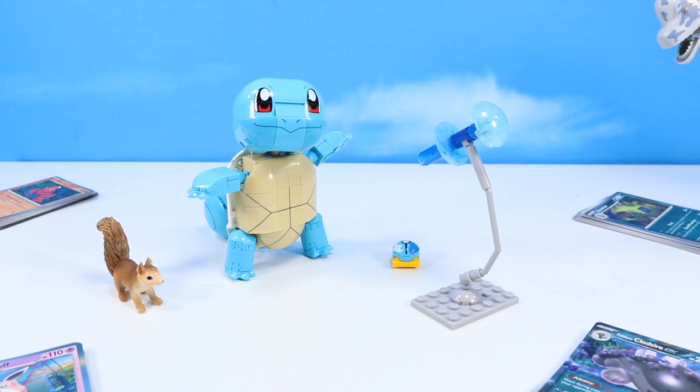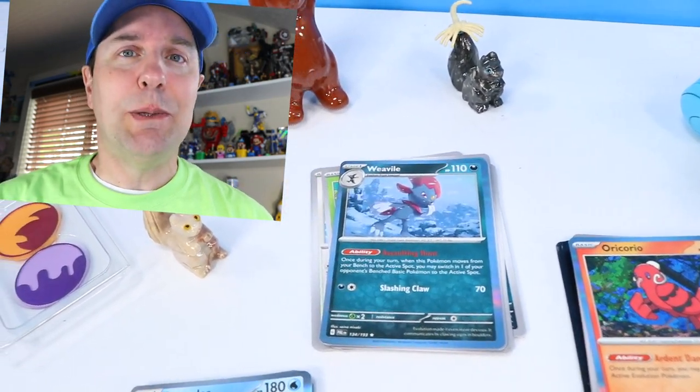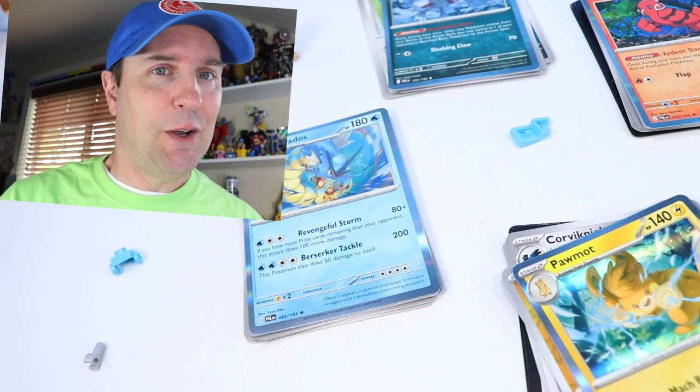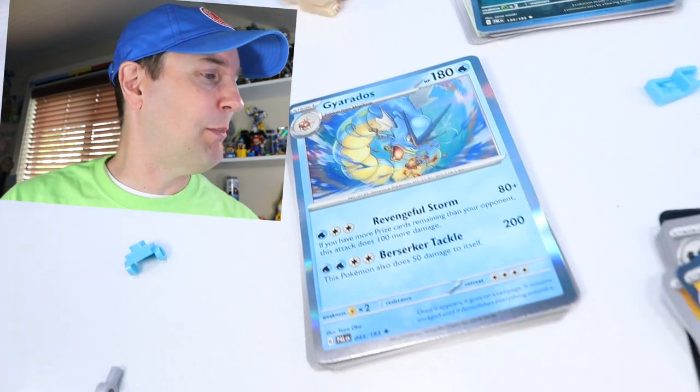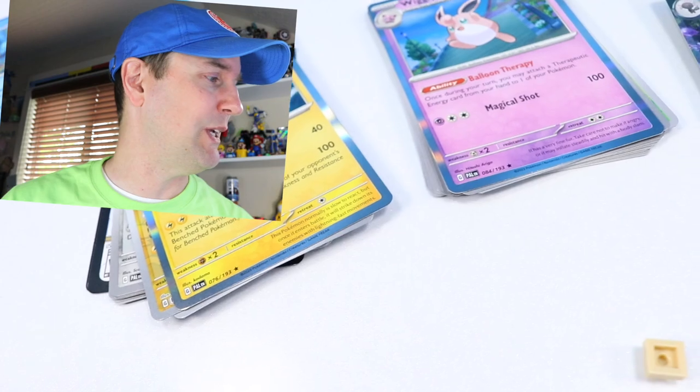Nice little swirly details, line work on the shell, great cute looking headpiece. Also comes with a Dive Ball — it's a clip, you clip it onto a bag. I kind of wish that they just left these as a ball though — that was more fun than the clips. But there is our Squirtle. Fun to pair up today. I wish Mega could pair up a little quicker and have some of the new starter Pokemon ready for Scarlet and Violet — a Quaxly, Fuecoco, or Sprigatito would have been fun to build.